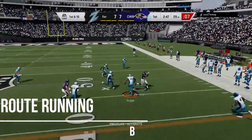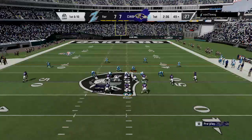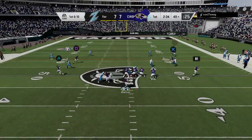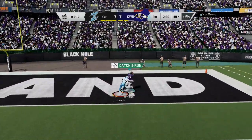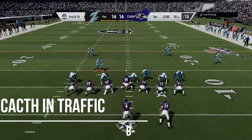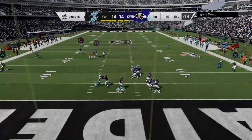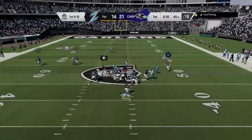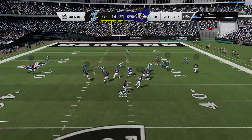His route running is going to be a B. He is not going to out-route-run someone, but his speed is going to get the separation on the route, so this is a B. Streaks, drags, and deep slants are going to help him — by deep slants I mean put him on a slant and let him drag all the way across the screen. Eventually his speed will overcome zone and man coverage.